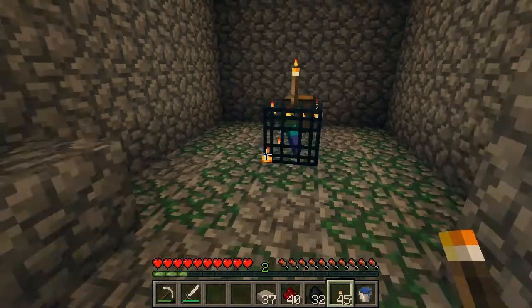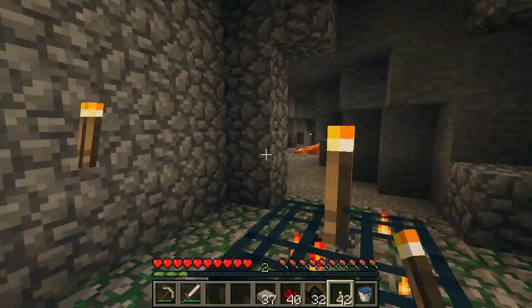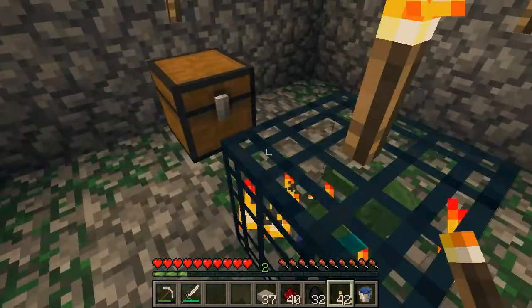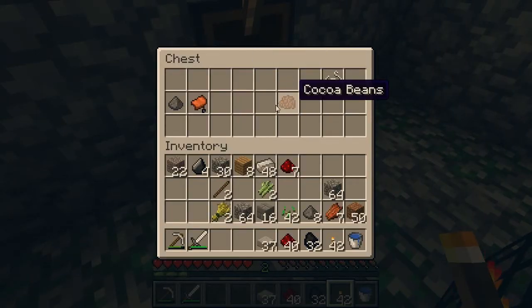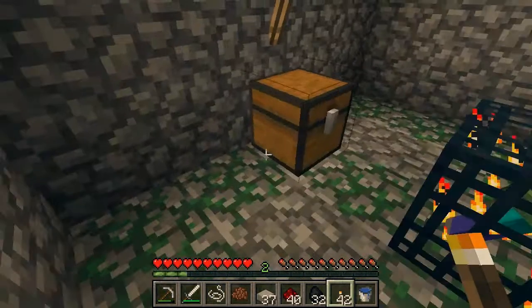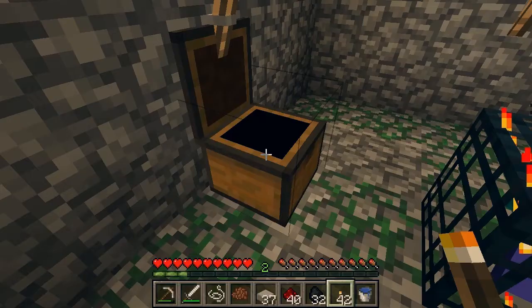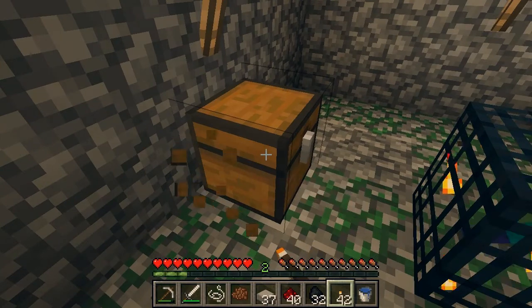Can we get in there before — oh, that was simple, not a single zombie spawned. Alright, we got some iron, cocoa beans. I'll take this string. Don't really need a saddle, but I'll pick it up — inventory's pretty low and the chest is empty.